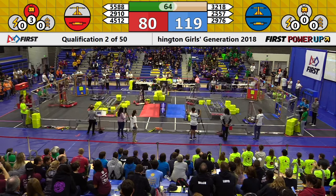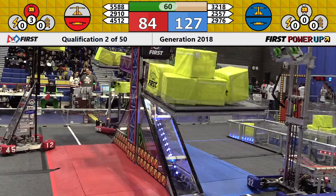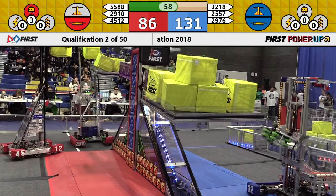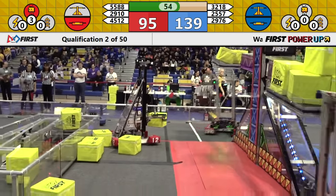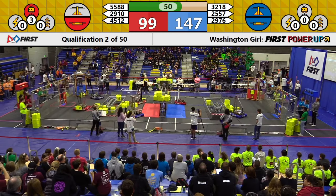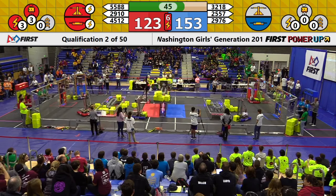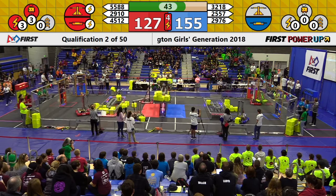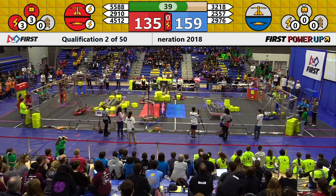That allows for a Blue Alliance lead. The Red Alliance, which worked so hard on that scale in the early game, was momentarily not scoring any points at all. Blue leads 117-81 with one minute remaining in the match. Bearbots and Jack and the Bot are once again going two-on-one on that scale, trying to take it back from Panther Robotics in blue. That scale is still tipped in favor of your Blue Alliance. Another power-up comes in — that is a Level 3 Force, a very timely power-up for your Red Alliance.